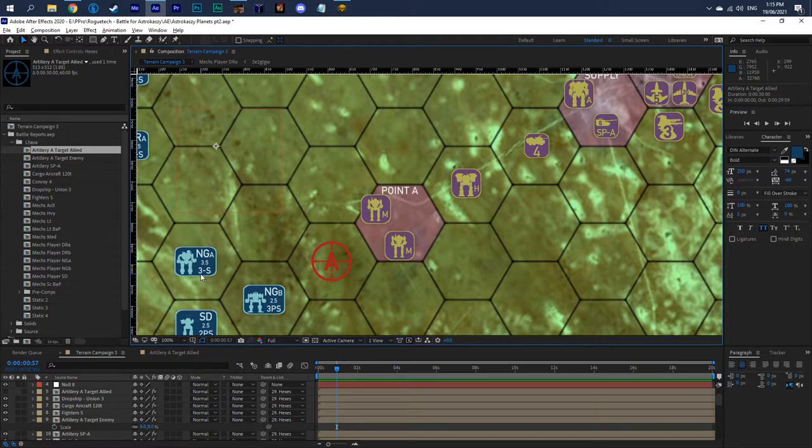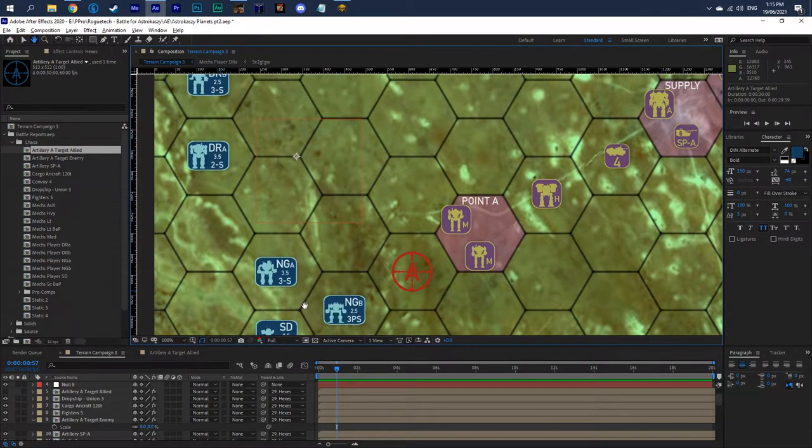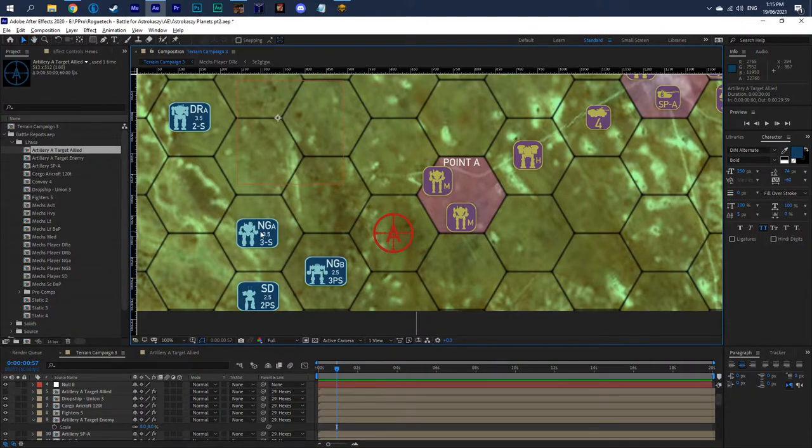The numbers and letters at the bottom of the counter show, first, the movement points the unit will have — and that will be based on the kinds of mechs in your lance. Both of these are clan mechs and are relatively fast, so they have a movement value of three because they're at the medium weight.